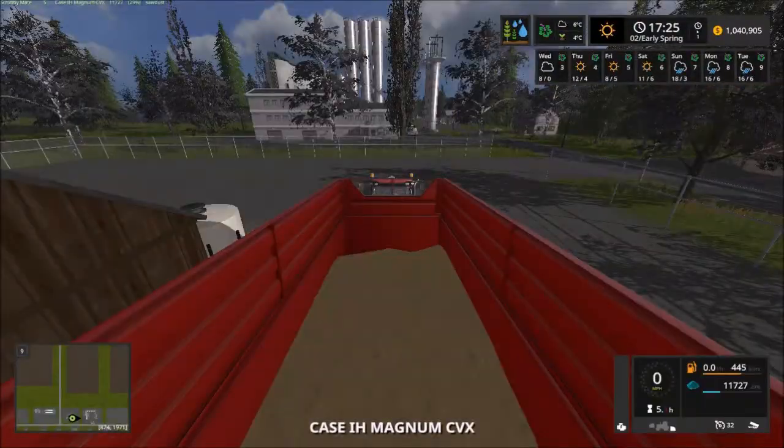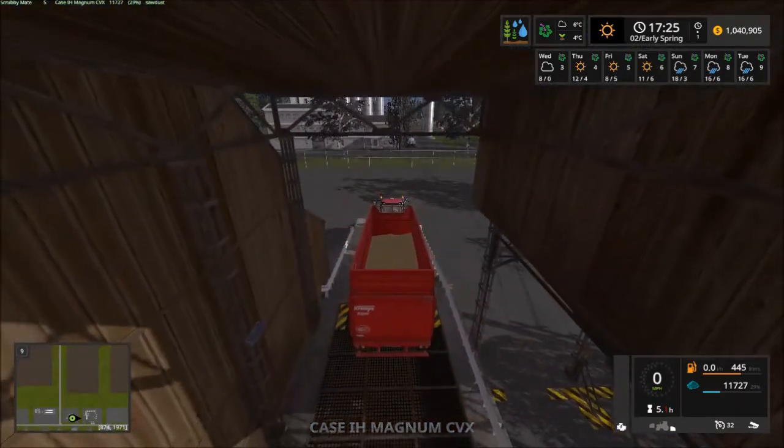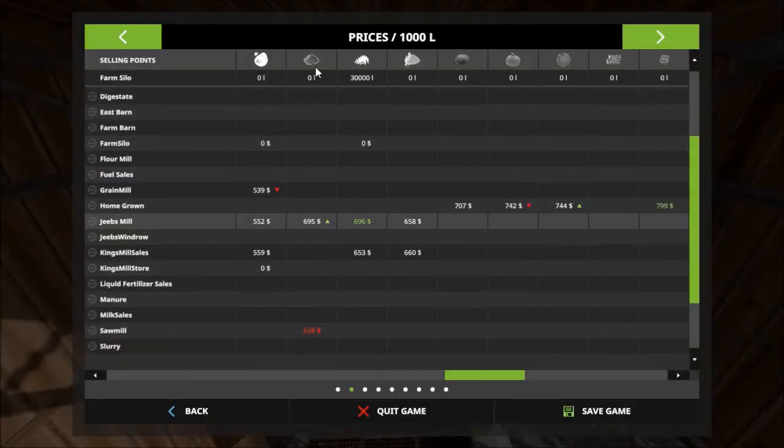The growth stages for the grass are still a bit too early to mow, so let's just tab back into a truck. We're at one of the sale points, looking at selling some sawdust — that's the icon there — and it's at 695. Hopefully it'll reach 700 and I can sell it.